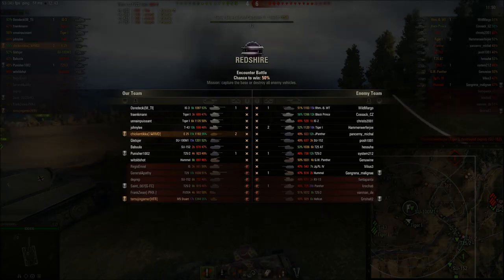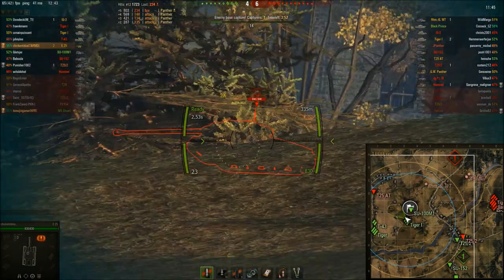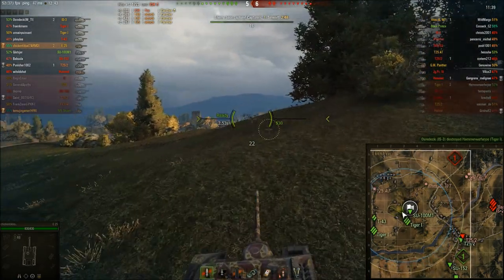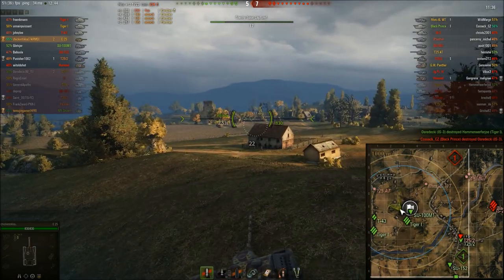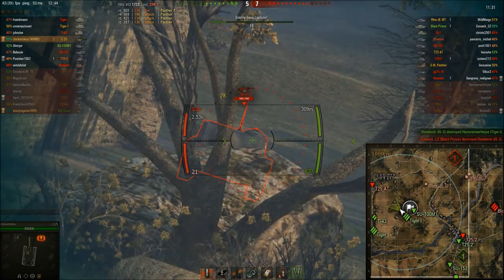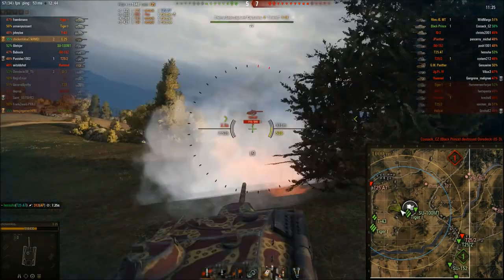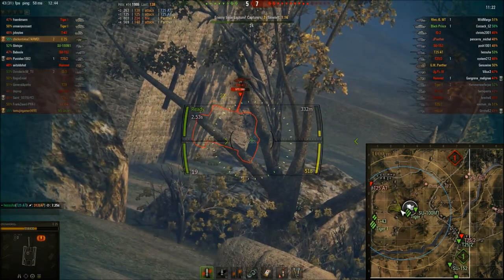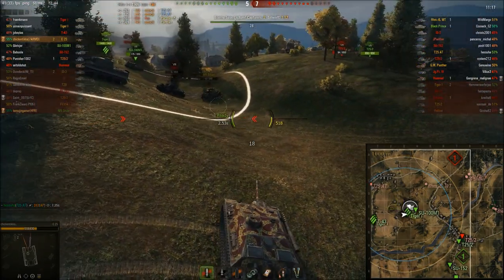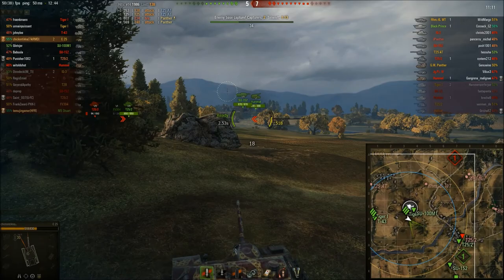We're losing here. The game is a 50-50. T25-AT — I have to eliminate him as soon as possible. We're losing the other side, so I have to really kill this guy quickly. He slams a shot into me. I have 7 seconds. Now I have to back up — I don't want to take more hits. I'll leave that tank to someone else while I deal with someone else.